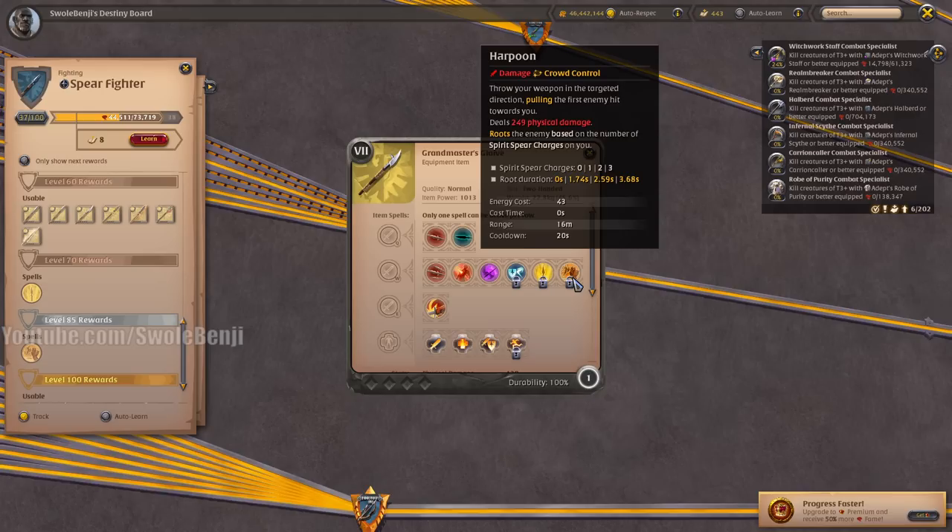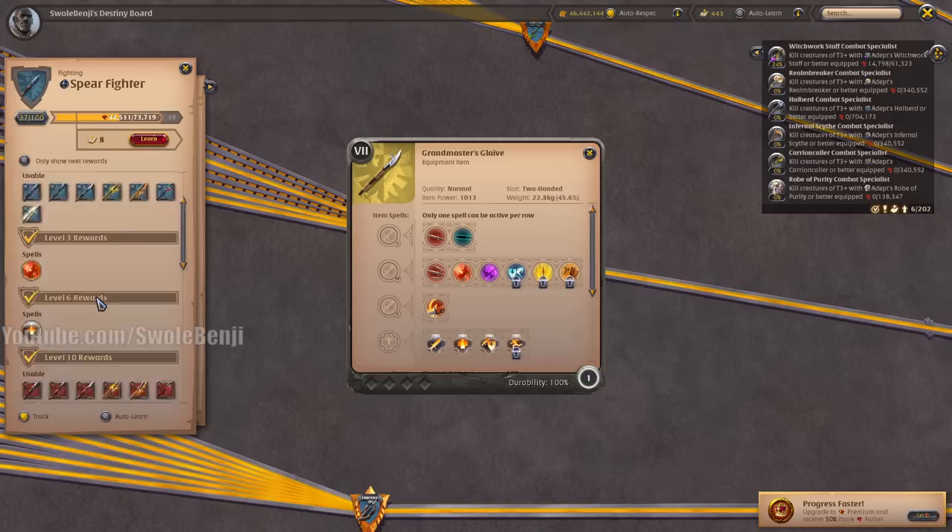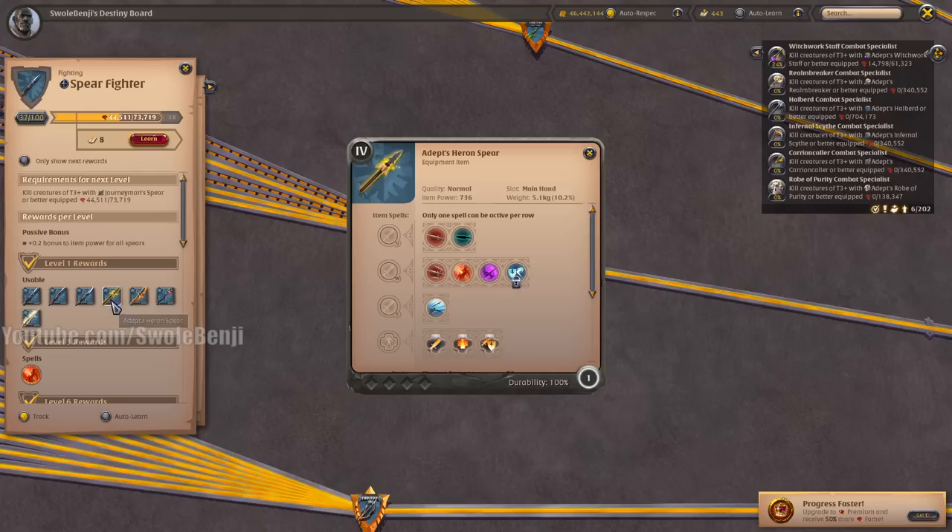At higher tiers, Spears get the harpoon ability. In faction fights when someone's running away, you use it to yoink them back to your team and they just get devoured like a pack of zombies. Spears are very fun. The Haran Spear is really good at just tagging enemies — low cooldown, it stuns, deals damage in an area of effect when it lands. You can sit in the back lines and toss these out to get a lot of faction points.